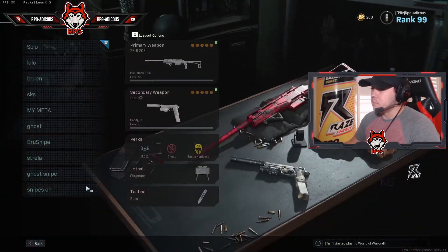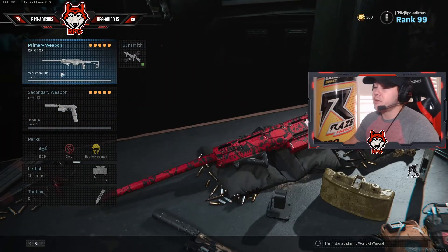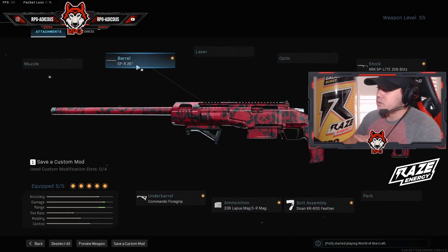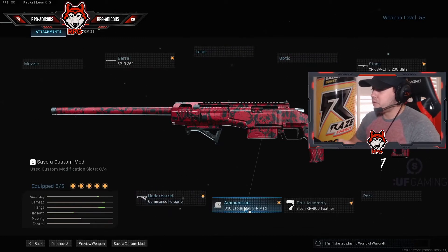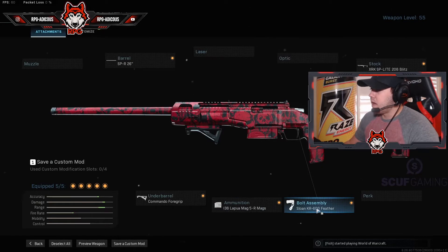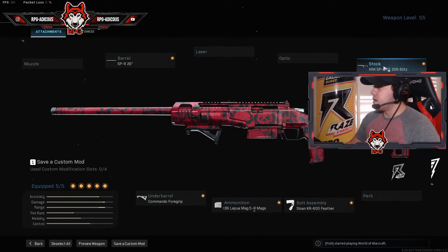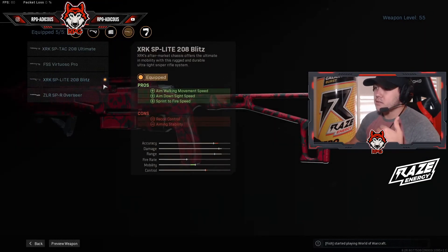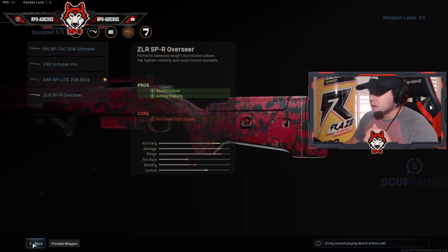The loadout I honestly use the most — the one I rush with on almost every map — uses the same 26-inch barrel, no scope, and the Commando foregrip. I switch between the .338s and the 10-round magazine, and I keep the KR 600 Feather for faster re-bolt. The moneymaker attachment is the XRX 208 Blitz on the stock — it gives you ADS and sprint-to-fire speed.